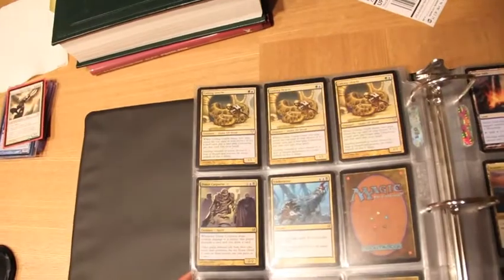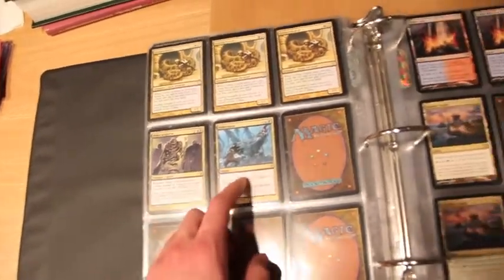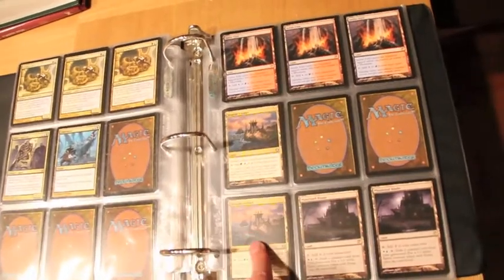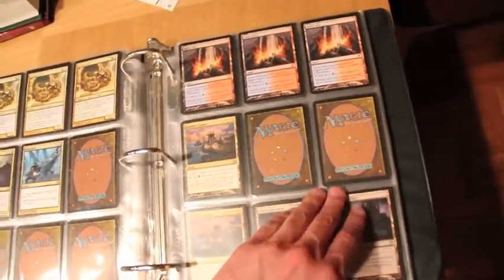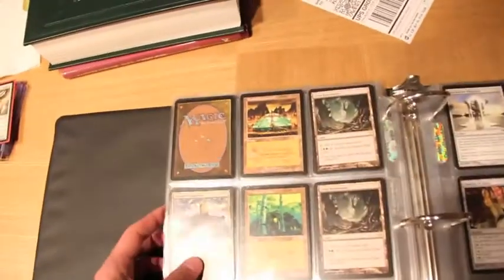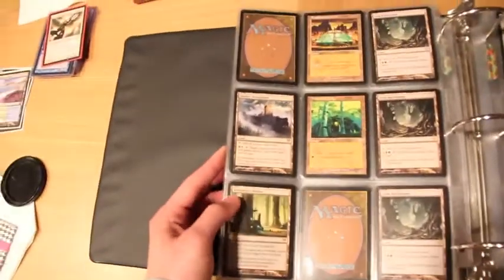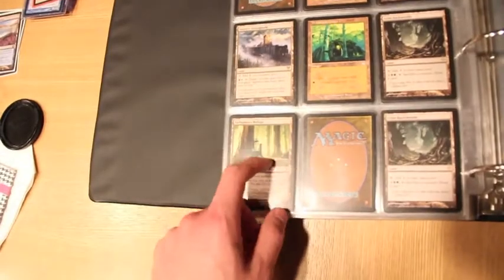Then we got three Coiling Oracle and Undermined. Then I have three Sulphur Falls, two Seaside Citadel, two Moorland Haunt, a Riptide Laboratory, three Grim Backwoods, a Slayer Stronghold, an Alchemist Refuge which may not be for trade, and a Wirewood Lodge for Elf Decks.